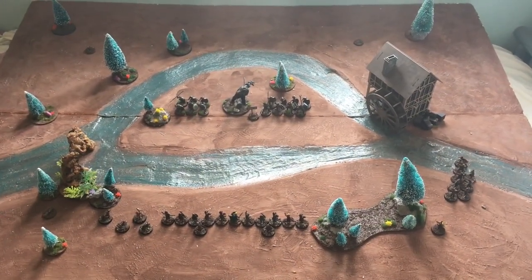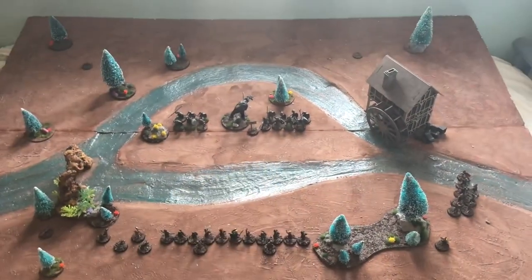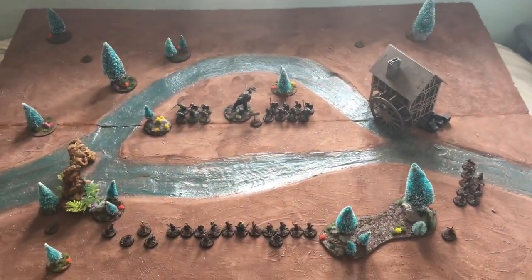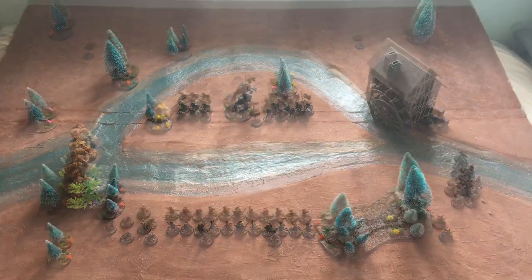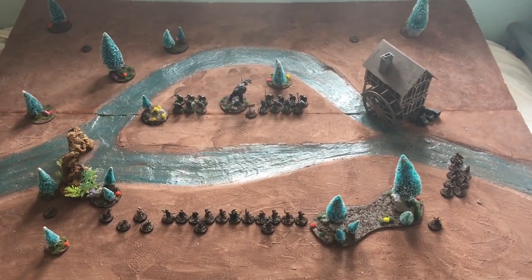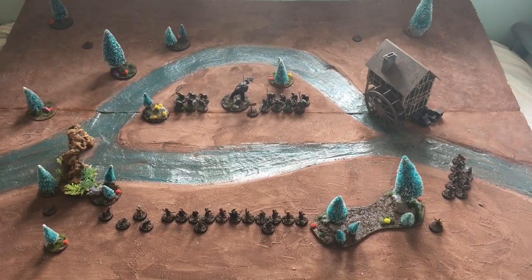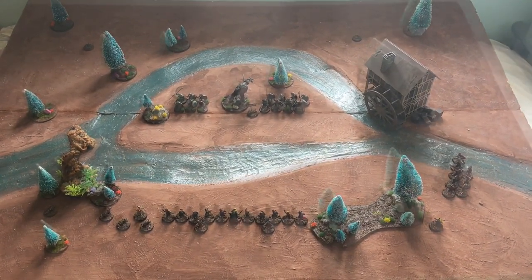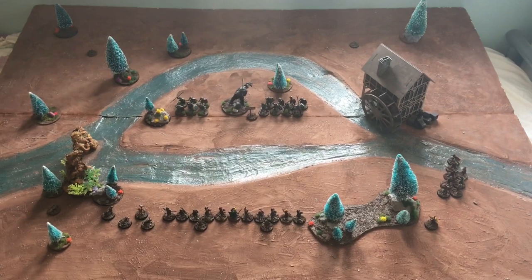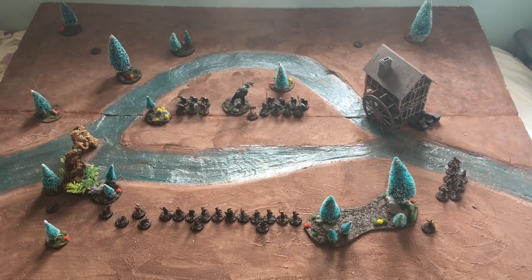Today's game is Domination. There are five objectives: one in the centre and then the other four around the edges, placed roughly in each corner. The objectives are worth victory points at the end of the game. You get two victory points if only your models are within three inches of it, and one if you have more models within three inches than your opponent's. There's also one victory point for wounding or killing the enemy leader, and one for breaking your opponent. The game ends at the end of one turn in which a force has been reduced to 25%.